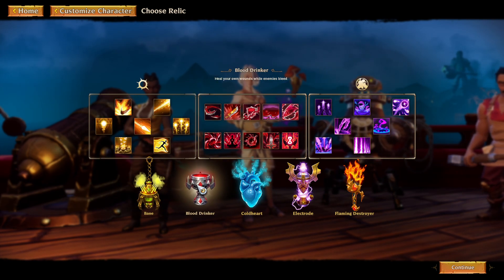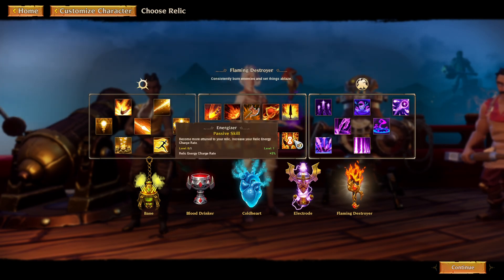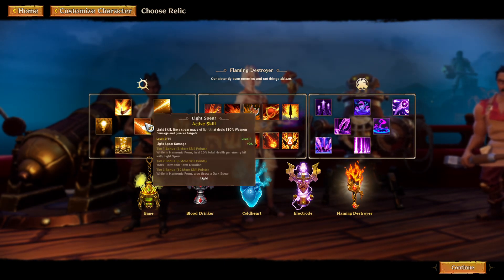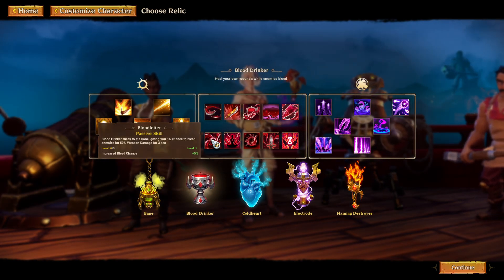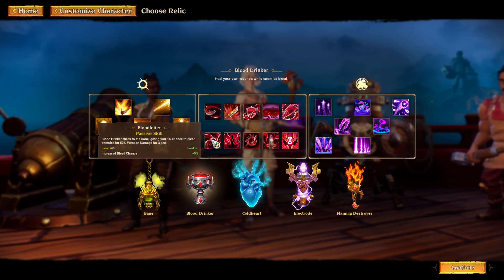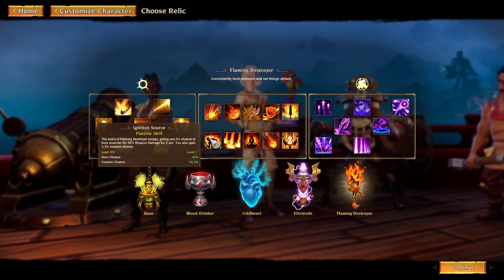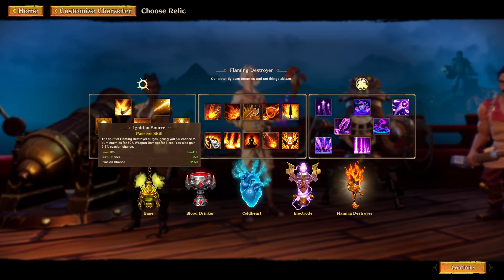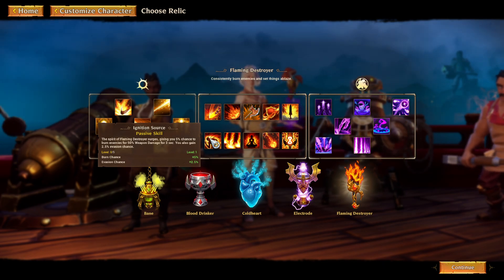We have poison, bleed, freeze, electrocute, and a fire build. They are mostly the same in the sense that a lot of them have the exact same effect but via a different element — so for example, we can burn an enemy or make an enemy do bleed damage over time. If you look at this, it says blood drinker gives a 5% chance to bleed enemies for 50% weapon damage for 3 seconds, versus the fire version which is a 5% chance to burn enemies for 50% weapon damage for 3 seconds — literally the same, but you also get an evasion with this. There are some small changes, but they are relatively the same in some aspects.